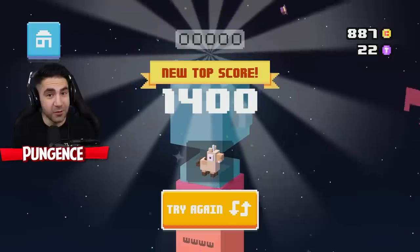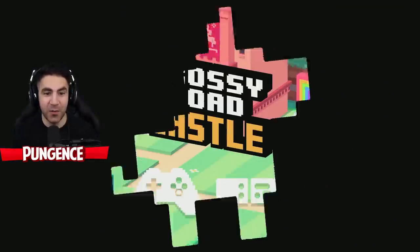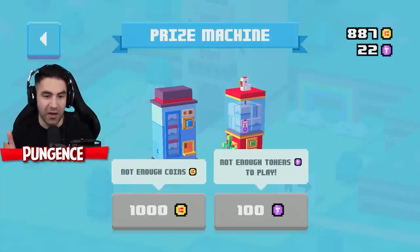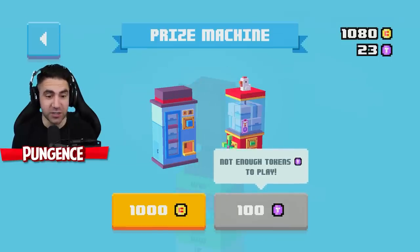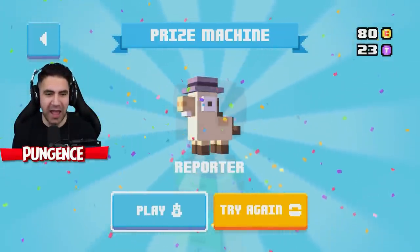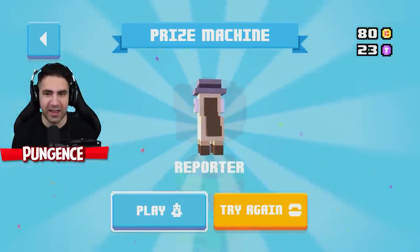Guys, if you're playing this game too, I want to know — put in the comments what kind of scores you're getting. Can we get a new character? Prize machine. We need 1,000 coins to get a new character. I just played it again to get enough coins. Win a prize — let's do this! We got a hat — a reporter hat. We got a reporter horse kind of thing.